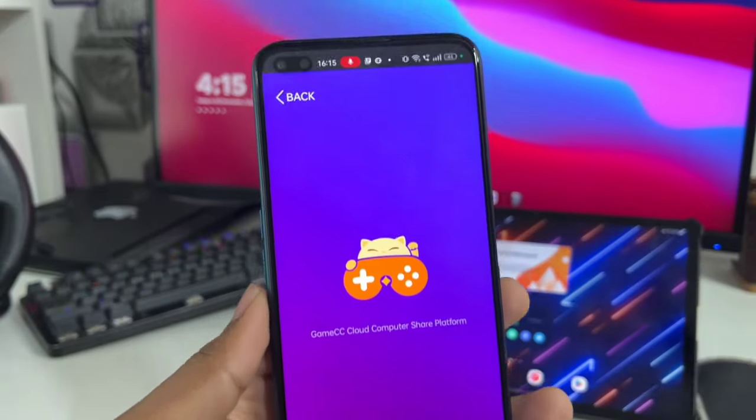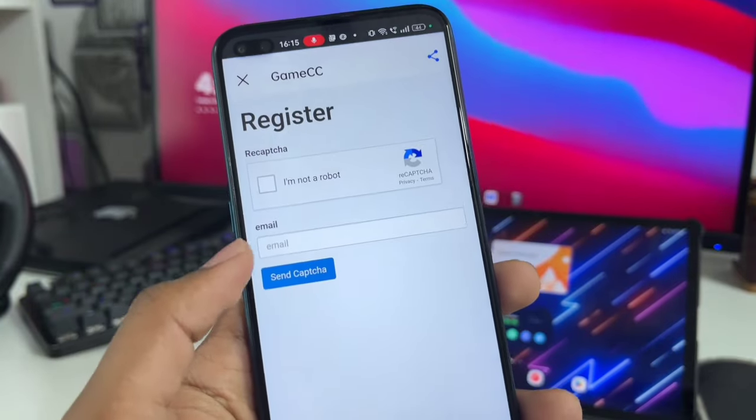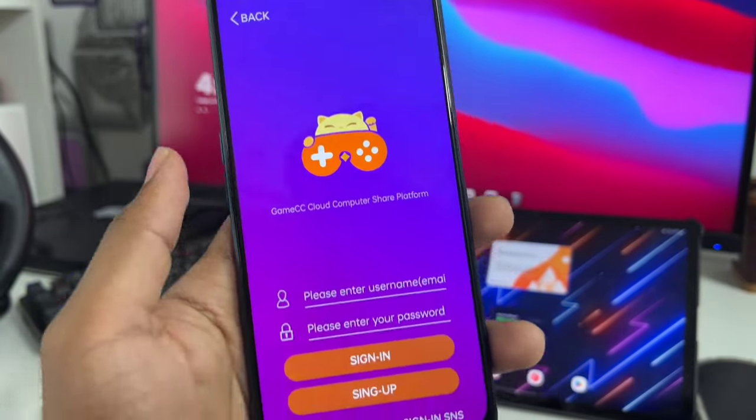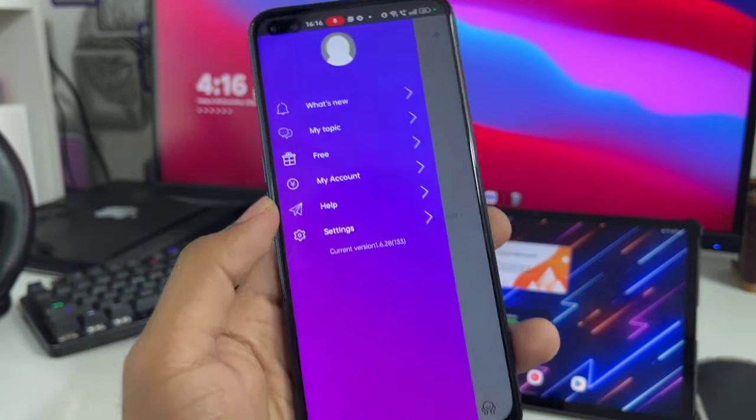Once you open the Game CC app for the first time, you'll need to sign in or sign up. If you don't have an account, click on Sign Up and register using your email address. I already have an account so let me just go ahead and log in, and we are halfway through our steps.